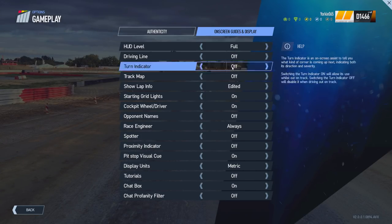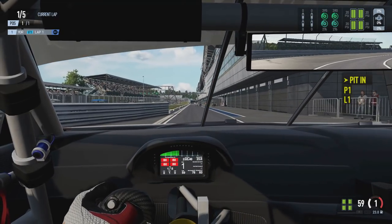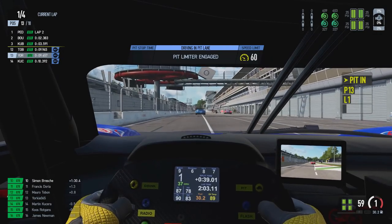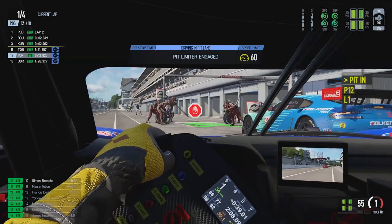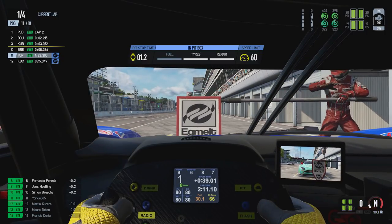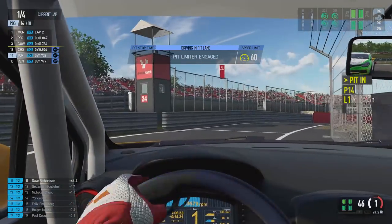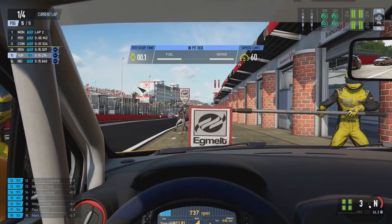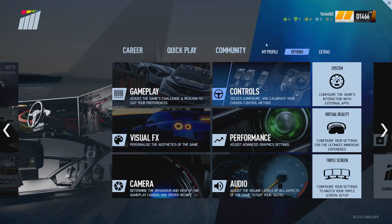The third option is the Pit Stop Visual Cue, found in the gameplay settings under the On-Screen Guides and Display tab. This provides an indicator showing where your pit box is in the pit lane — very useful when the pit lane is busy with multiple pit crews working on various cars. Turning it off gives a more realistic approach; your lollipop man will wave you down as you approach your pit box. It's just a nice indicator that makes it easier to spot your own pit box.